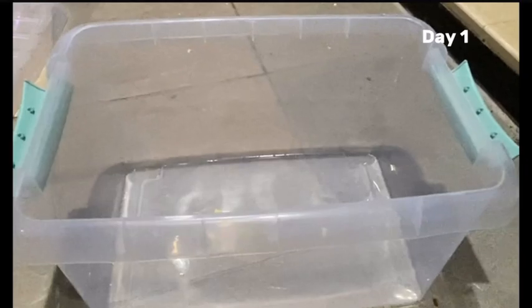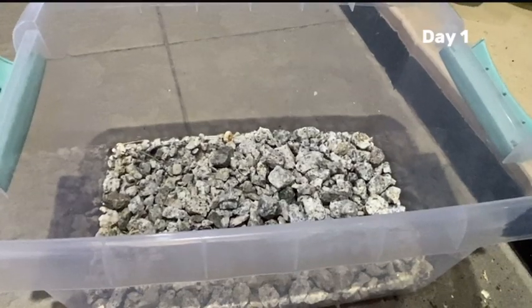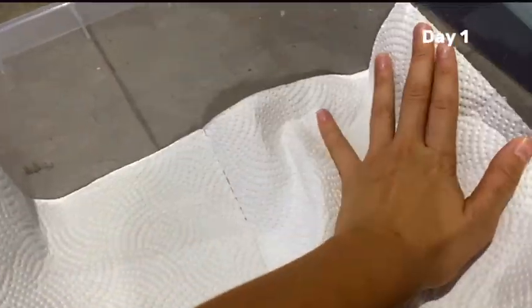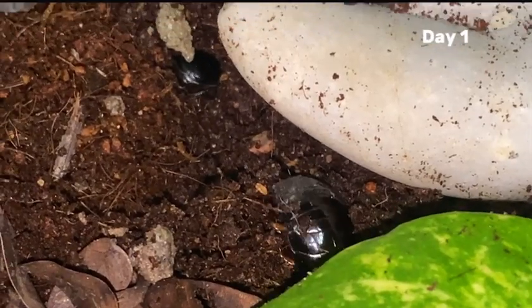We begin the journey by setting up the tank. Rocks are laid at the bottom — these are essential to allow excess water to flow from the soil to the drainage layer. Next, I added a sheet of white fabric. Thirdly, I cultivate a layer of fertile soil, nurturing the natural wonders that will soon be released.